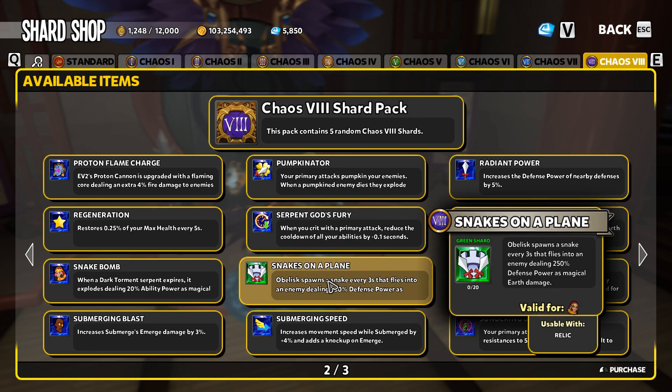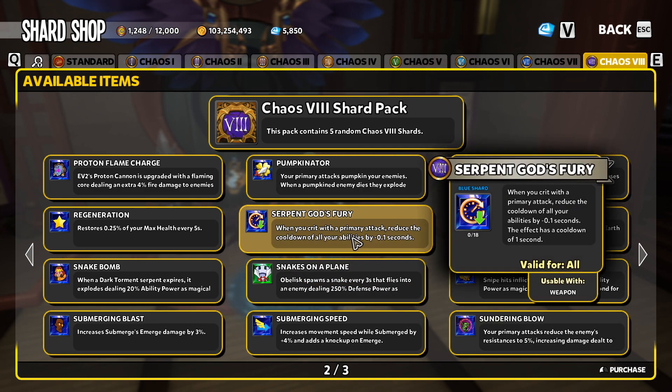A lot of these are just completely novelty shards — Pumpkinator, Snakes on the Plane, not really necessary. Serpent's God Fury can actually be really good: anytime your primary attacks crit it's going to lower the cooldown of your ability. If you get 10 crits it'll lower those cooldowns down to zero. Obviously if you upgrade this further you're going to get the full benefits.